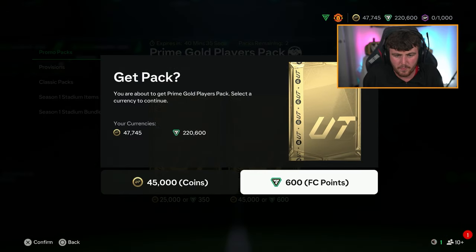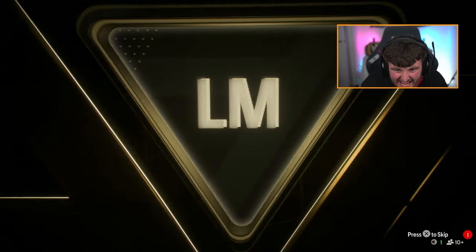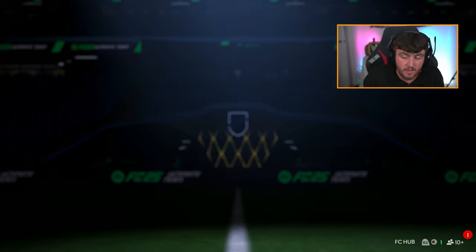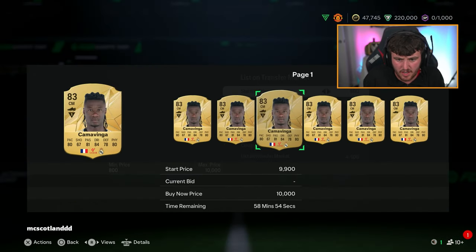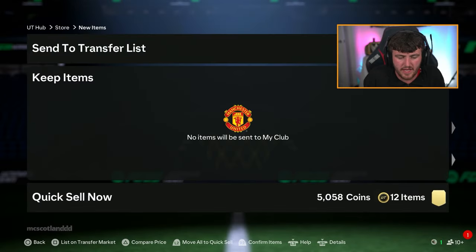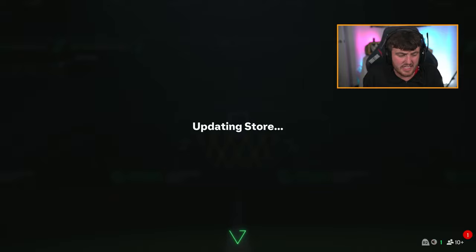No walkout yet again. Sadio Mane — that's not a bad card, we'll take Sadio Mane. Hey, Kamavinga is a good one to get as well, he will definitely sell for a little bit at the start of the year. That's a decent 45k pack, that is solid.